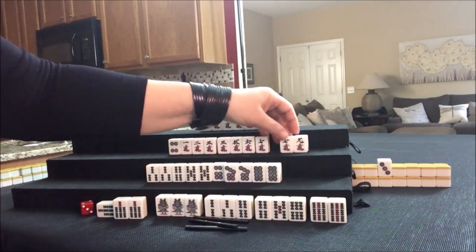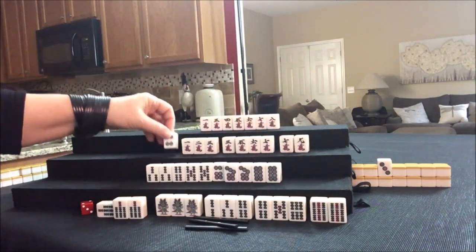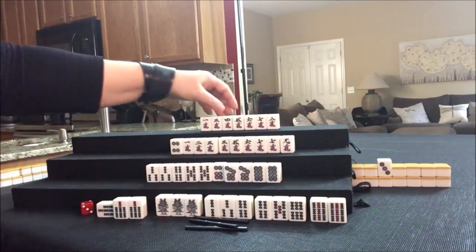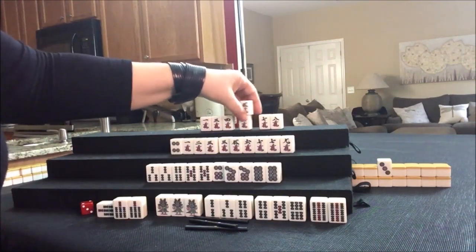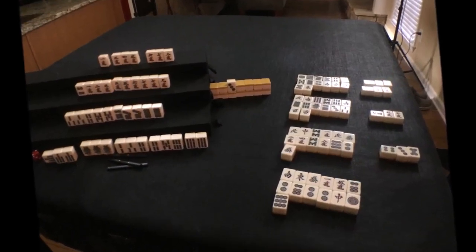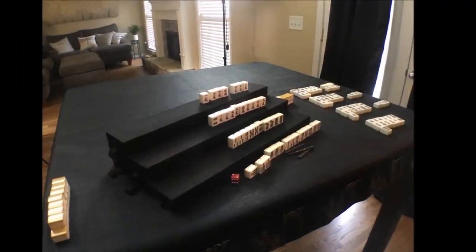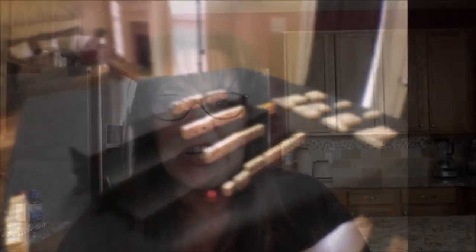Seven, eight, nine; seven, eight, nine; five, six, seven; one, two, three. We needed either a three crack or an eight crack to get ready and discard the four dot, which is Dora. And here, five, six, seven; six, seven, eight; three, four, five — ready to win on a one crack. I missed that Riichi opportunity because I had used that one bam as a one, two, three instead of a Pone. I should have taken a little more time looking at the patterns in that hand, and I could have Riichi'd.